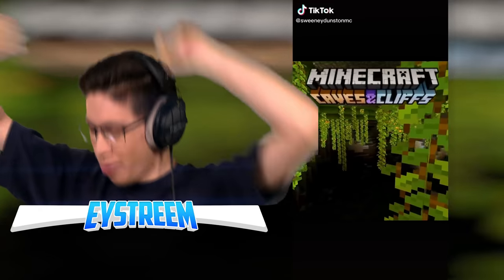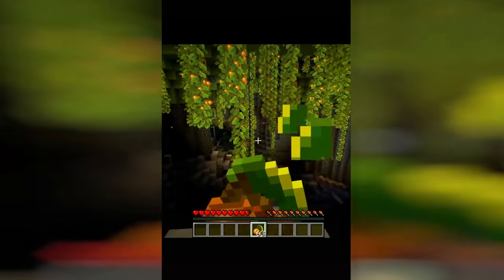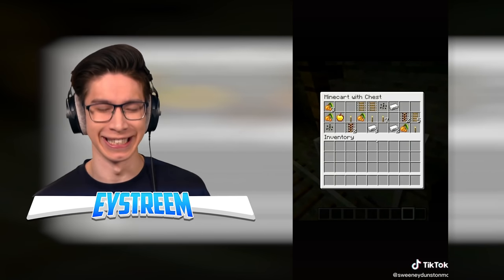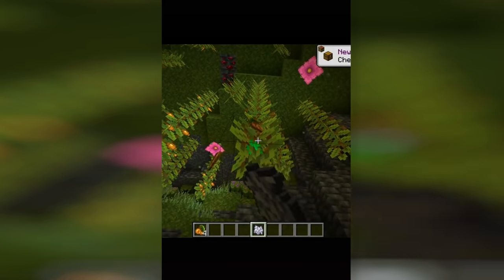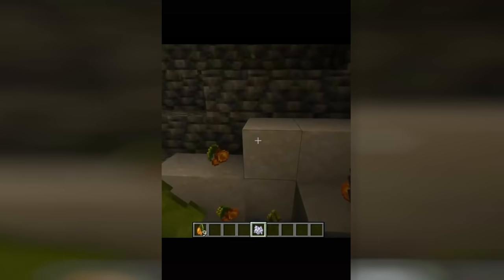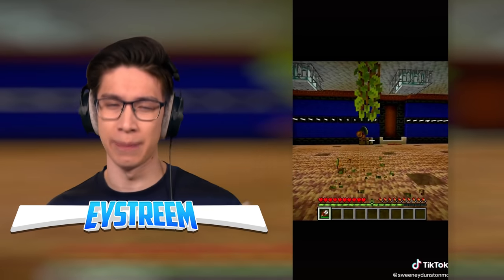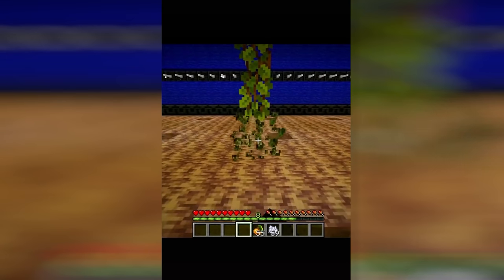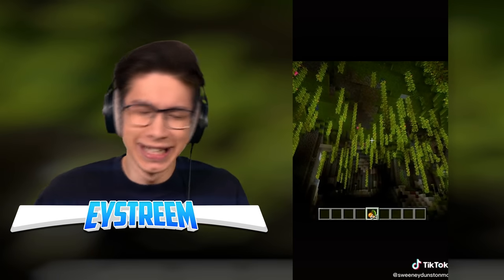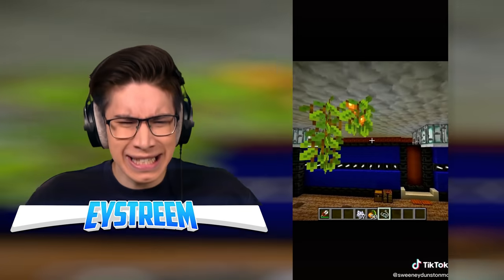Glowberries are coming to Minecraft in the new Caves and Cliffs update in summer 2021. They can be found hanging from the ceiling of lush caves and serve as food, so you won't starve while exploring. They can also be found in chests in abandoned mineshafts. Glowberries put out a block light level of 14, and you can use them to breed foxes. Using bone meal on a glowberry vine will produce glowberries — that's like infinite food. You can only place glowberries on the ceiling, not the floor. Breaking fruit-covered vines gives one glowberry per vine, but breaking a non-fruit-bearing vine gives zero. They stack up to 64. If you want to prevent the vines from growing further down, just place a string below where they're growing.